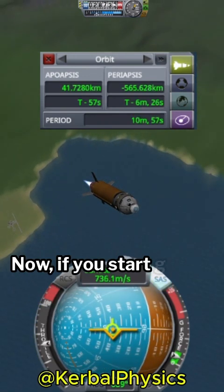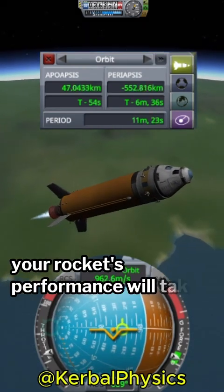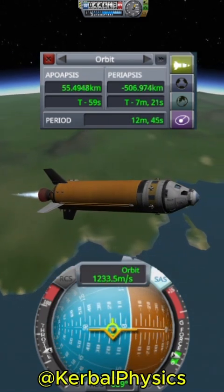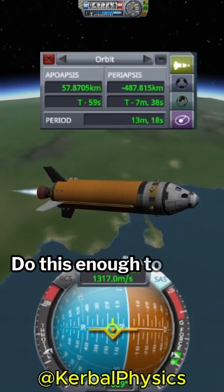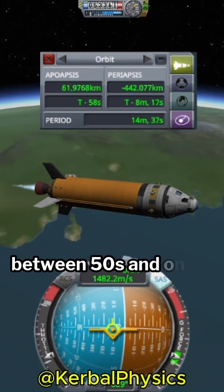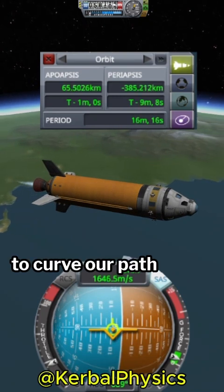If you start going too fast when you're in the atmosphere, your rocket's performance will take a hit due to the drag. So what can we do? We throttle down. Do this enough to keep your time to apoapsis between 50 seconds and 1 minute. This is the sweet spot to allow gravity to curve our path perfectly.